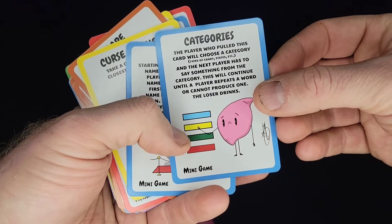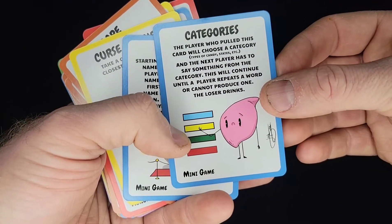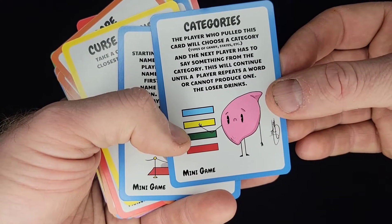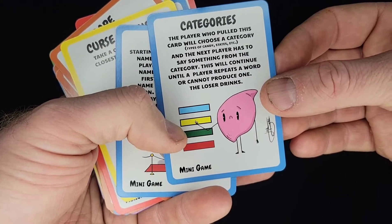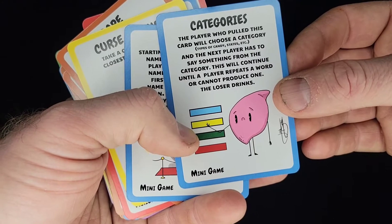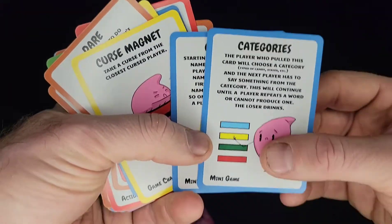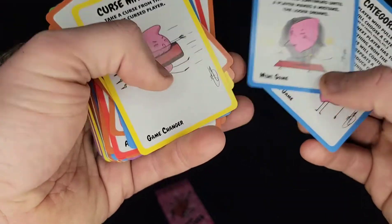So we have categories. The player who pulled this card will choose a category, and the next player has to say something from that category. This will continue until a player repeats a word or cannot produce one. The loser drinks. So it looks like just a bunch of mini games.